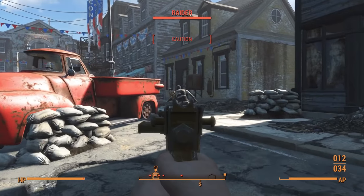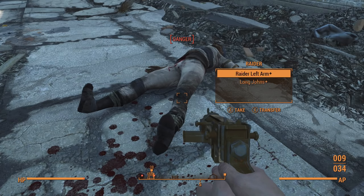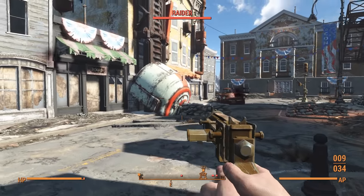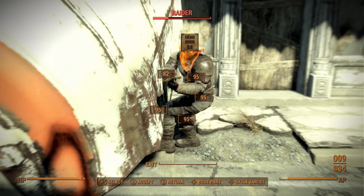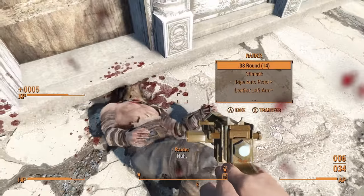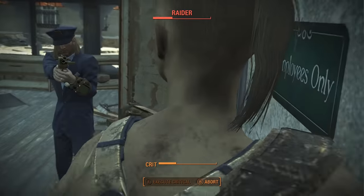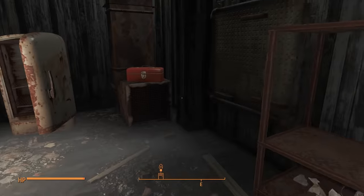Pipe weapons are favored by low level raiders, and seeing as we are at the very start of the game the raiders in Concord are an absolute gold mine when it comes to free ammo. Each of these raiders goes down in 2 or 3 shots at most, and any carrying pipe weapons have somewhere between 10 and 14 bullets each, meaning that while I may need to use some of my own ammo to take them out I'll be making a substantial amount back in the process. After dealing with all the raiders in the street and searching nearby buildings, I managed to collect just under 100 bullets.